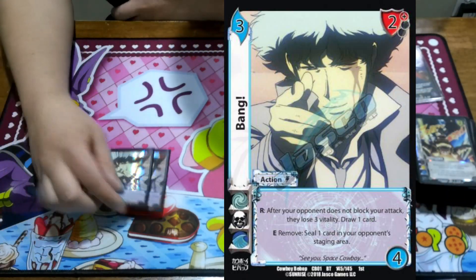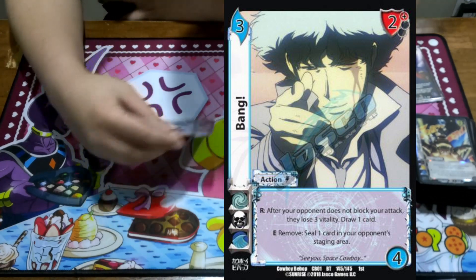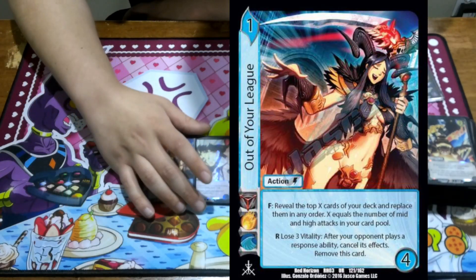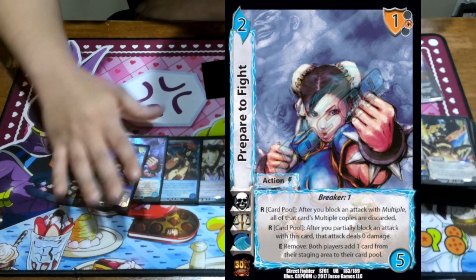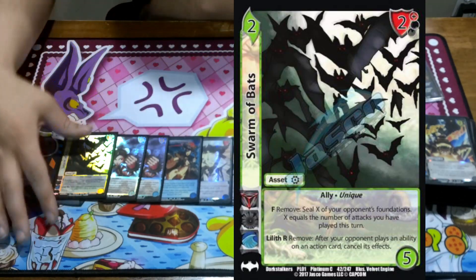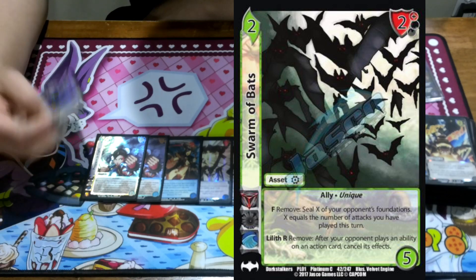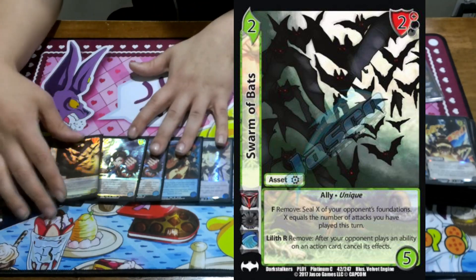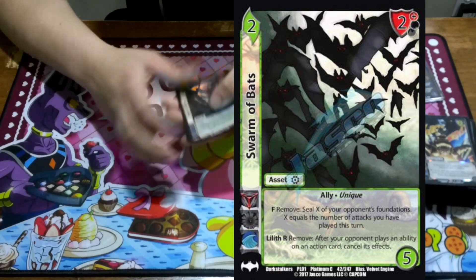We're playing 2 Bang to turn off our opponent's stuff — I almost used it one time to bang my opponent to death after getting hit with one of my reversals. 1 Outer League — I really like Outer League right now. It feels very useful; it just turns off responses like Revoke and things like that. 2 Prepared to Fight — just a good blocking tool. Add to your card pool so you can plus off of Lilith. 1 Swarm of Bats, which almost got sided out during all of my matches — I never played anybody where it mattered. It says remove Lilith only, cancel Revoke, cancel Bang, cancel Prepare to Fight, cancel Stop — cancel all those. And then commit seal X foundations in your opponent's stage area equal to the number of attacks you played this turn, which I did get to use and it was very useful.